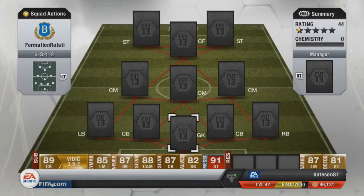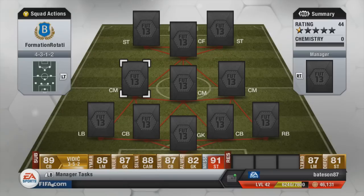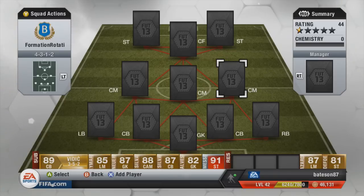Hi guys and welcome to another formation rotation, the second one of the weekend. Today we're going to be doing 4-3-1-2. It's basically a formation I would not go near — 4-3-3, any formations like that I do not like. This is mainly because of the openness the wings give you when defending, and I've always found myself really open at the back. Hopefully my thoughts on this formation will have changed by the end of the episode.